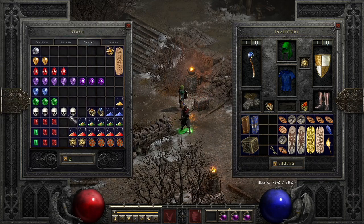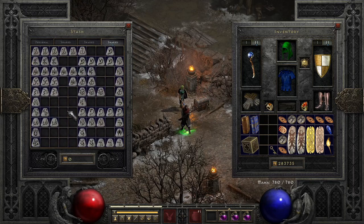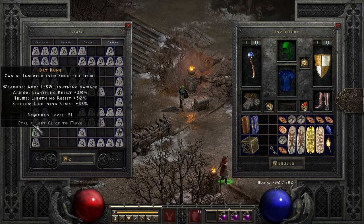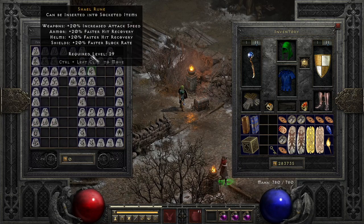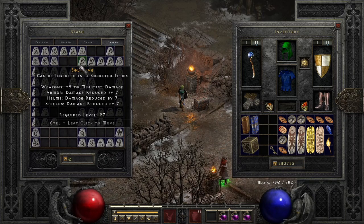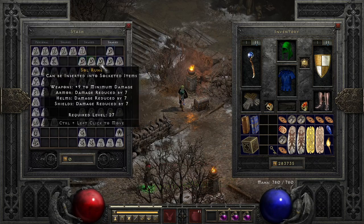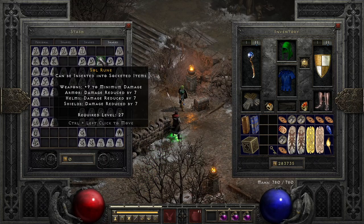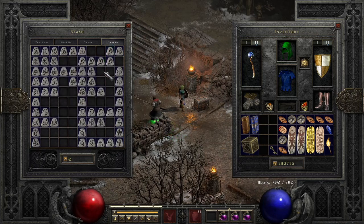My other shared stash has pretty much low to mid runes in order — I have El, Eld, Tir, Nef and I continue adding them as I get them. Once a rune hits the five-rune mark, I move those over to my Tir/Tal/Sol mule. So this is just my main character and now I'll go over how I mule my other items.